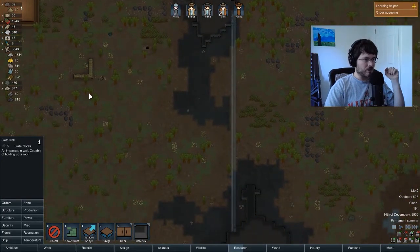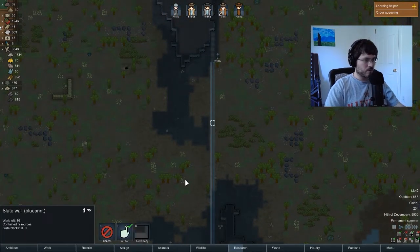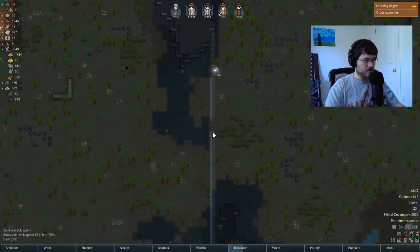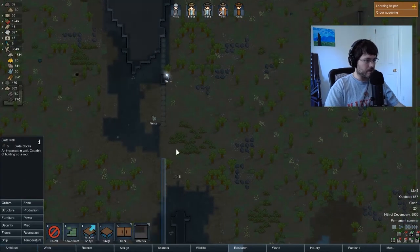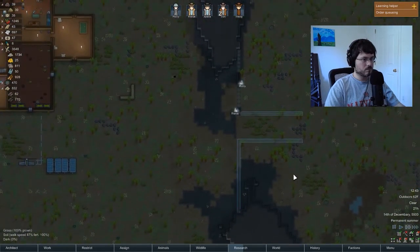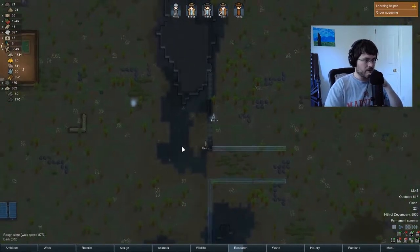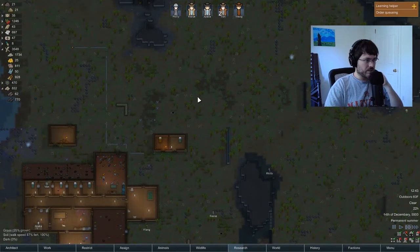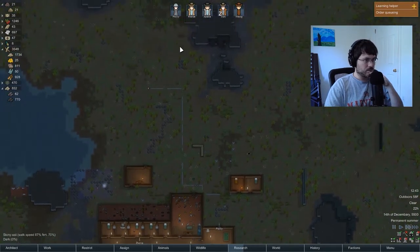Maybe we'll build a turret just right here. We'll leave a gap here and try to make a path that our attackers will sort of walk down — you can put some traps in it. We're going to get to work on that wall. Want to get one on the north side too, and leave the turret outside the base, then make the wall up here.